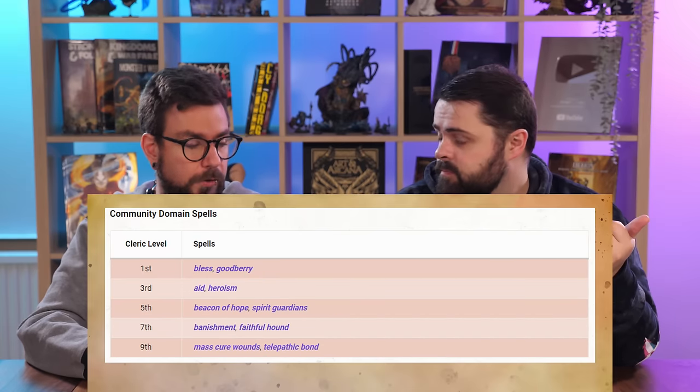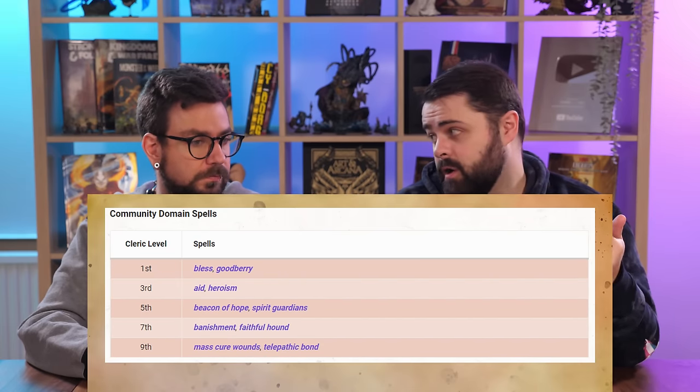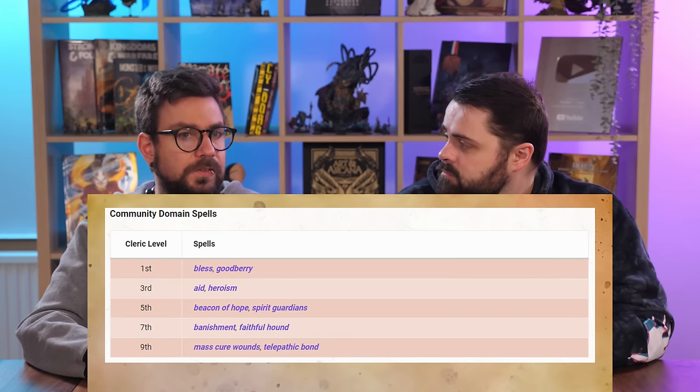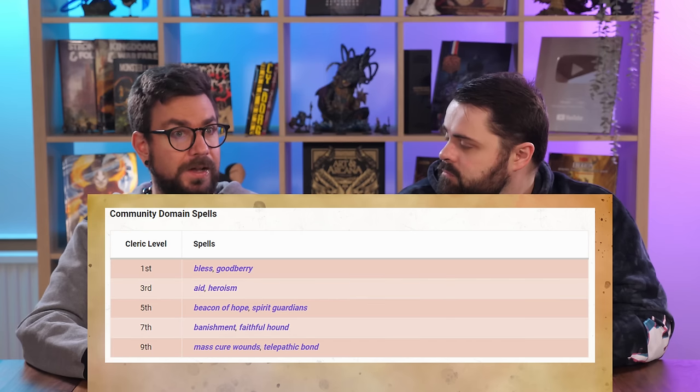Per level, at least one good option — and the first two are both good. With most of my clerics I'm going to want Bless, Aid, Spirit Guardians, and Banishment anyway. I don't mind Telepathic Bond. Goodberry is thematic because you're the cook. You also get Blessing of the Hearth at first level — you conjure a small cooking pot during short rests, allowing everybody to re-roll one hit die when regaining hit points, and you gain proficiency in cook's utensils. It's a ribbon feature, but you get to roleplay the short rest.